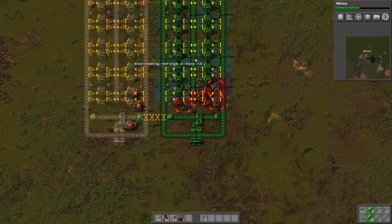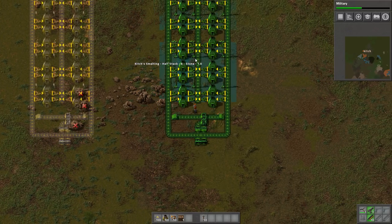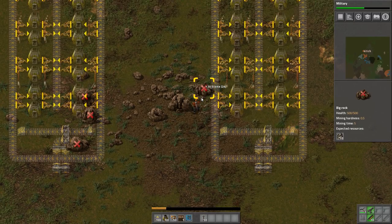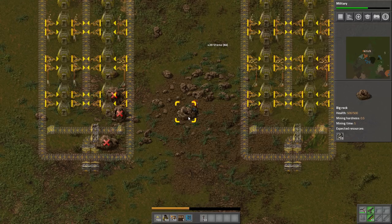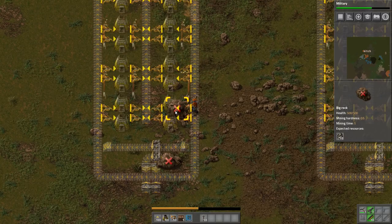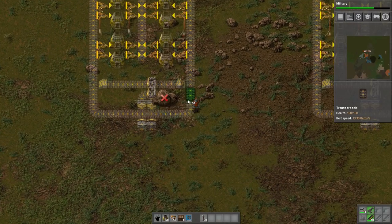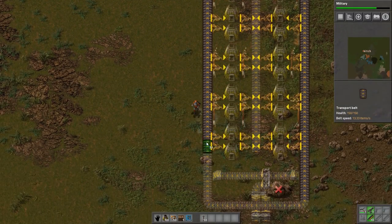I want to do one, two, three, four, five, six, seven, eight, nine, ten, eleven, twelve spaces in between those. There is actually a little bit of a reason for that that we will get into probably a lot later. I don't know how I feel about building all of this stuff right in the middle of this big giant pile of rocks, but there's very little we can do about that now. They're going to have to be moved eventually, so we might as well just go ahead and get them out of the way.